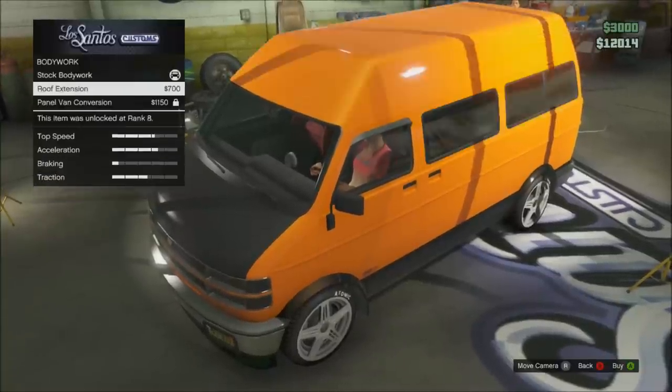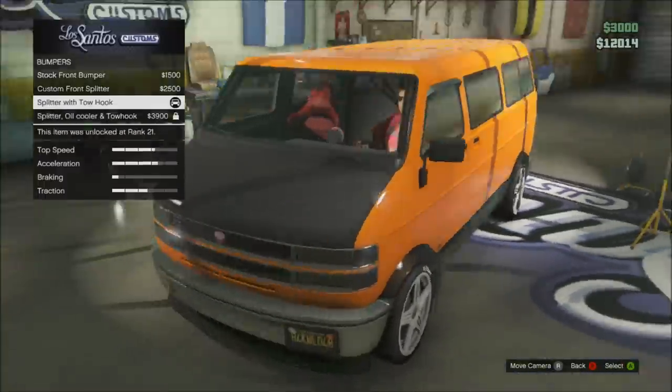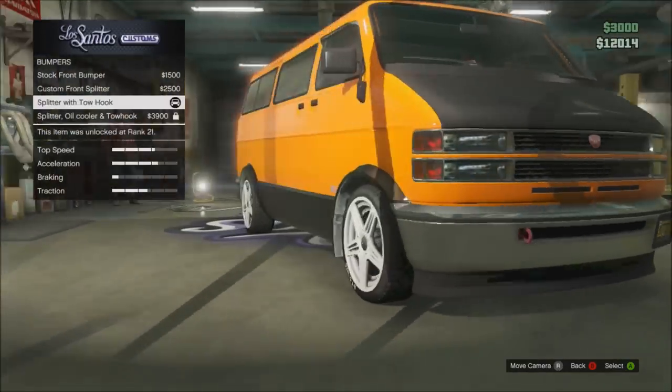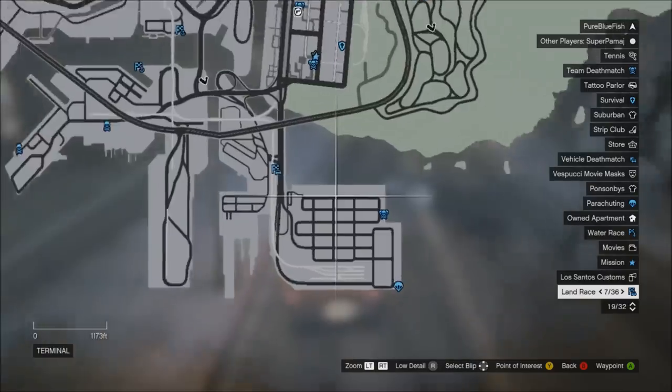Here you have the bodywork. You can add a roof extension to it. You can keep it stock or you can get this panel van conversion that just removes the windows. I just like it stock. You can also put a carbon fiber hood on it.